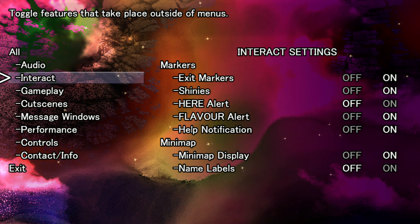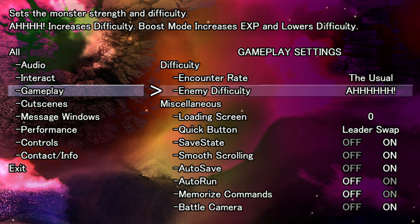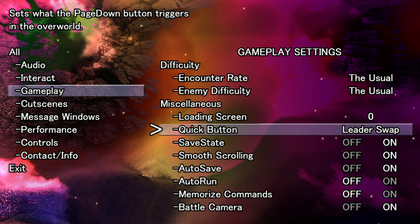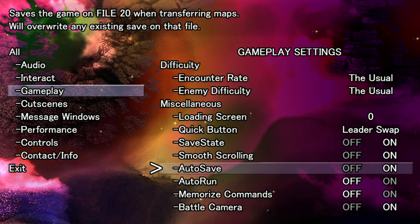Boost mode increases EXP and lowers difficulty. Leader swap. Save state — saves the game on file 20 when transferring maps, will overwrite any existing save on that file. Okay, don't use file 20 for my manual saves.